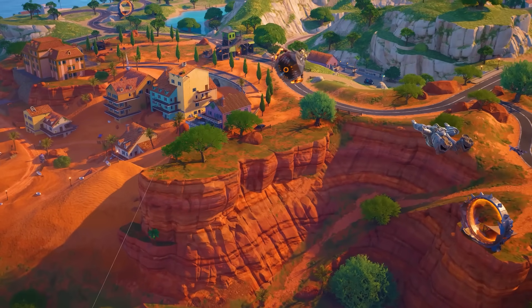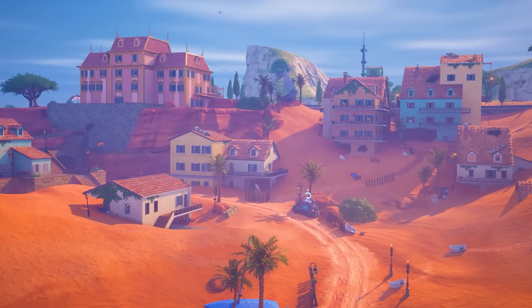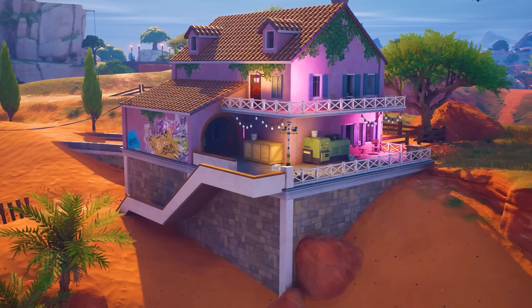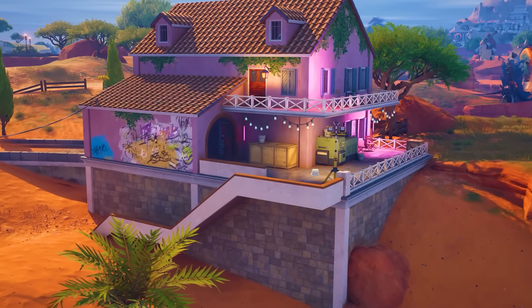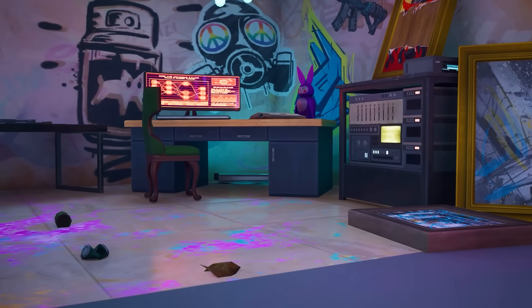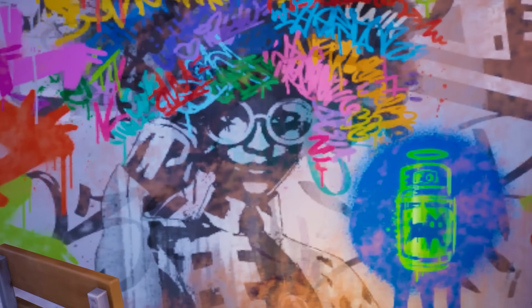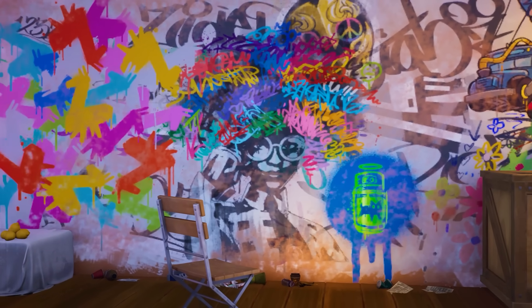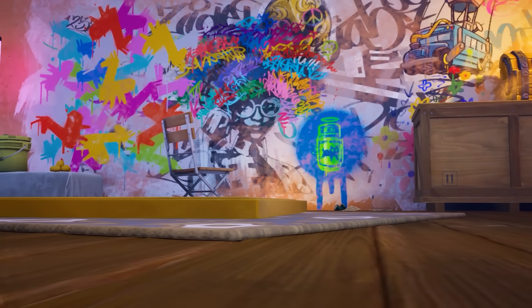All you need to do is, once you jump out of the Battle Bus, make your way towards the old Sandy Steps location. This entire point of interest has essentially been destroyed by the Sandstorm, with the exception of one purple building on the outskirts. This entire building has received a massive makeover — it's now actually home to the Hope NPC as well as the main headquarters for the Underground. If you make your way up to the second floor, you're able to see a massive spray depicting none other than Dr. Sloan. This definitely teases that she's still a part of the Fortnite storyline.